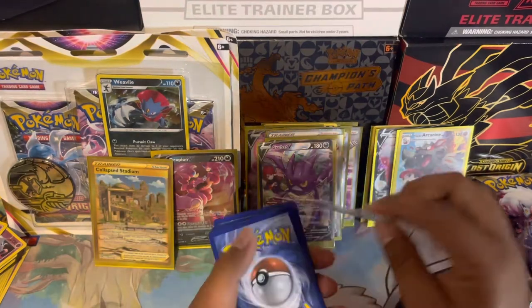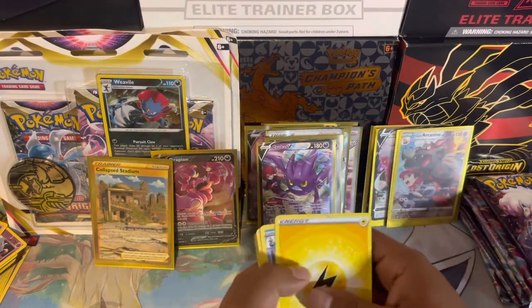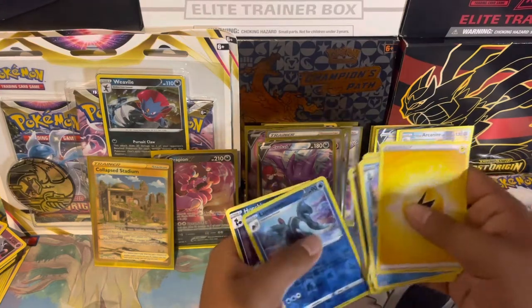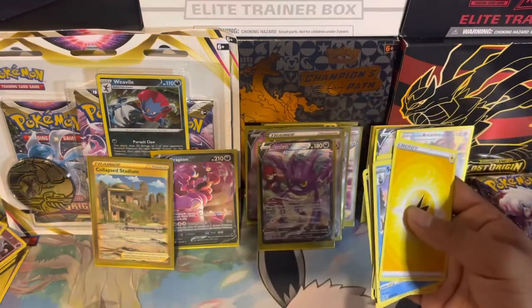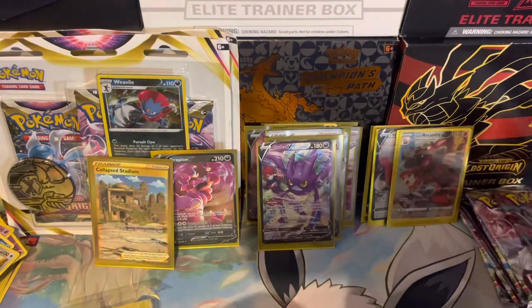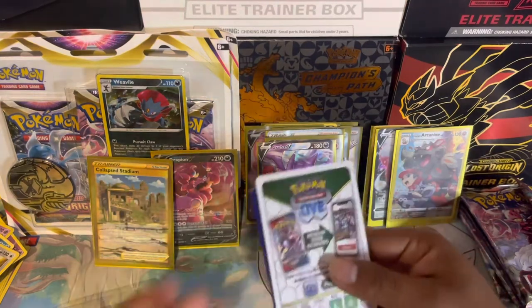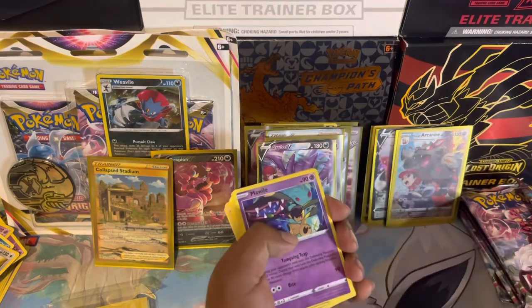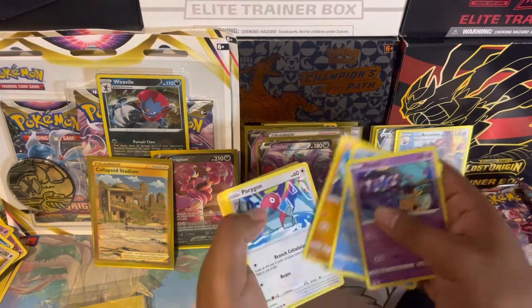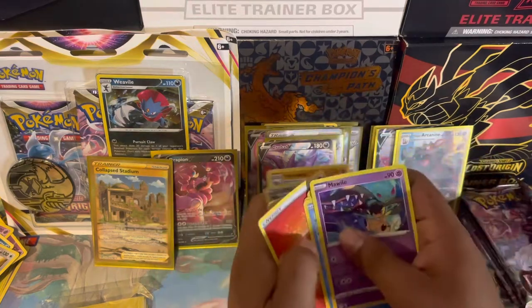That gold card is up there but I'm still going with the Aerodactyl full art as my top pull today. Next pack: Swanna, Lickylicky, Torkoal, Porygon, Inkay, Blipbug, Fineon, Spinarak, Dragonite, and Honchkrow non-holographic — put that to the side. Lost Origin pack — no banger, go right through it. Shellos, Binacle, Porygon, Ducklett, Misfortune Sisters, and a Porygon non-holographic.